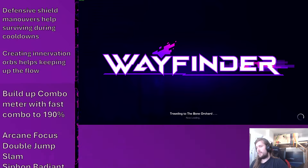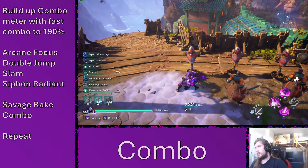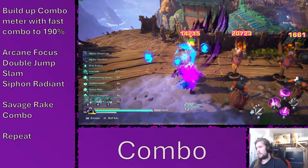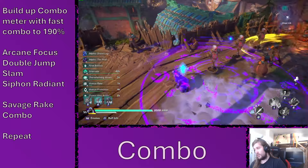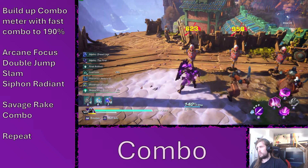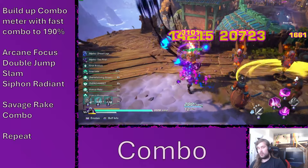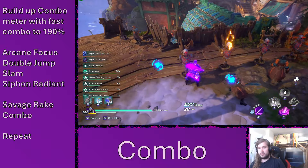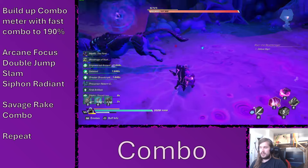Now let's take a look at the combo, which is one of the most difficult combos I've encountered so far but is extremely rewarding if you get it right. You want to build up your combo meter with fast combos to 190%, use Arcane Focus, double jump, slam, Siphon Radiant into Savage Rake, and then throw Savage Rake until you completely run out of stacks, pick up Innovation Orbs, and go on. You can repeat this — when you run out of Savage Rake stacks, just build them back up with fast combos. This is one of the strongest combos but extremely difficult to time right. It needs a lot of practice to not lose the combo meter during the Arcane Focus double jump slam, but it is by far the highest DPS output you can achieve with Kairos on a boss, starting with a lot of stacks.